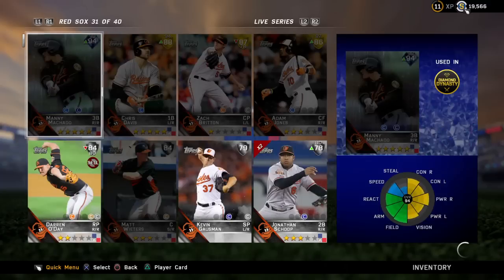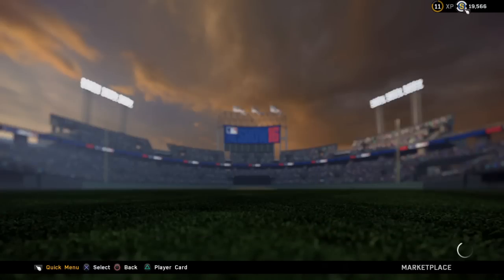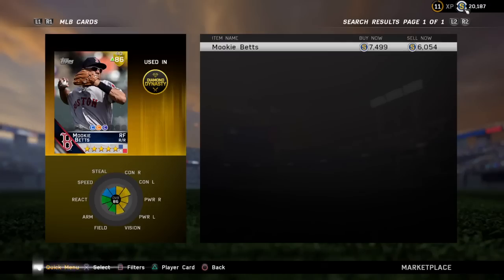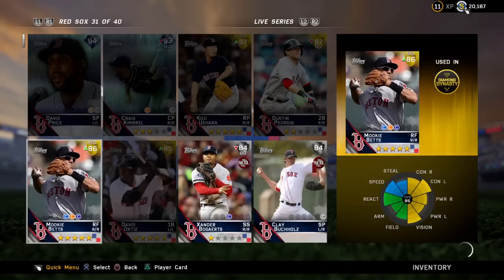I got Mookie Betts in conquest mode when I had to play on legend to defend a stronghold. I won that game and I got Mookie Betts, who goes for — I think — over 7,500 stubs. If you want to sell him, that's a great sell. Or if you want to use him on your team, which I recommend — he's a great card.